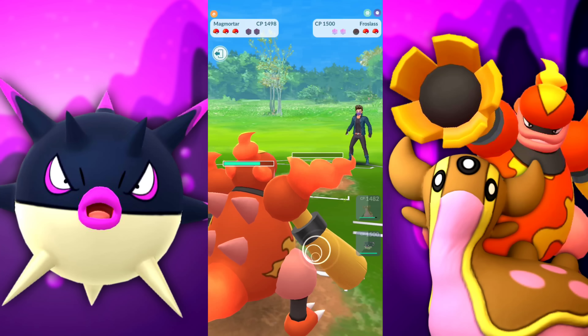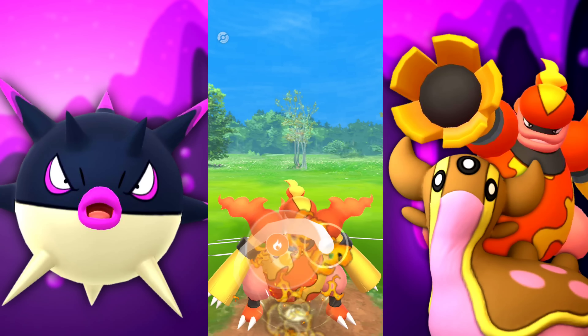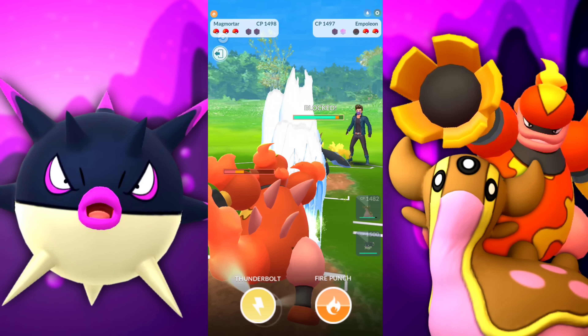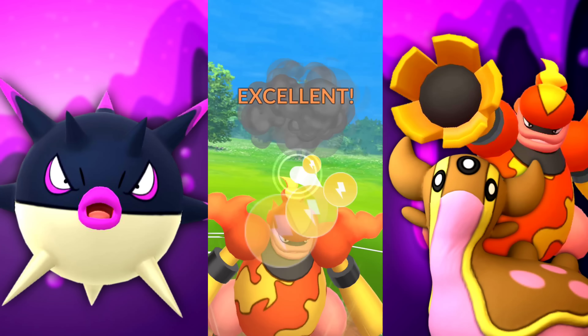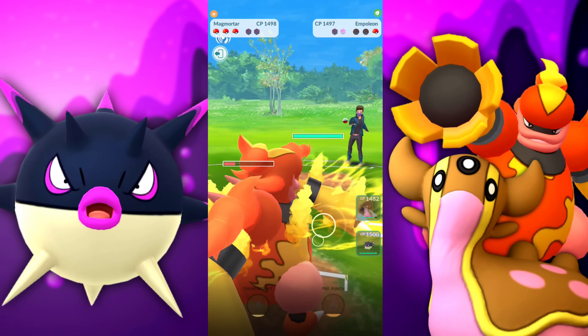Expecting them to bring back the Empoleon, so we go for Fire Punch to get a shield. I don't think they're going to be obligated to shield twice once they see the threat is just Fire Punch. So we go for Thunderbolt — the community day move. Can we land it? Thunderbolt — finally able to use it. And it is successfully hitting. Let's watch that again. Bam. Good night.